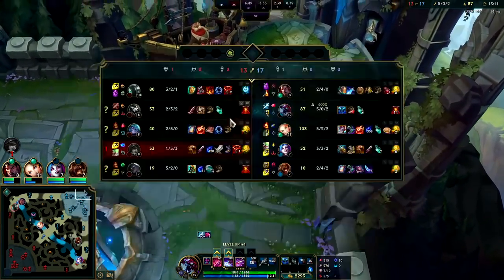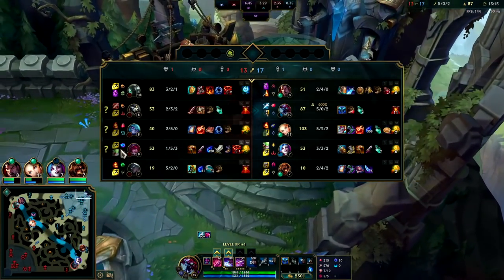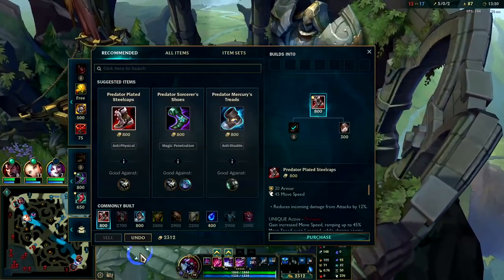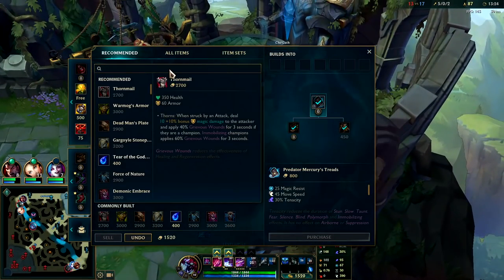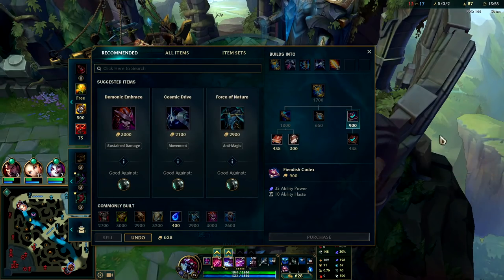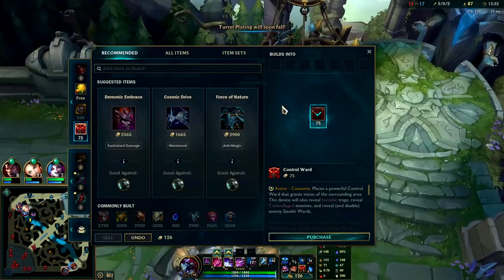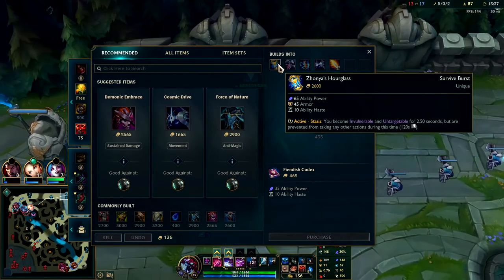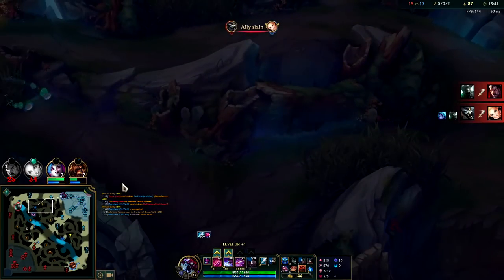Got Everfrost as our secondary item. Usually looking to grab tier 2 boots — their team is double AP, triple AD. I'll get Merc Treads since I don't have any tenacity. Then I'll go for Hourglass. Hourglass is a super good item on Cho'gath — lots of awesome stats. Everything in it is really, really good for him: the AP, the armor, ability haste, and the active. Can tank a lot more with it.